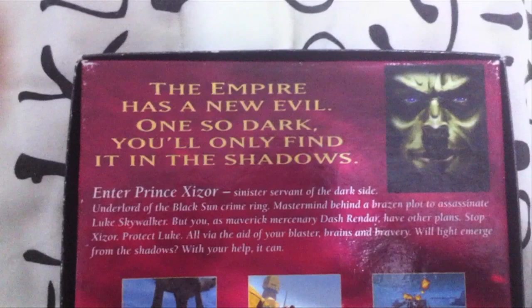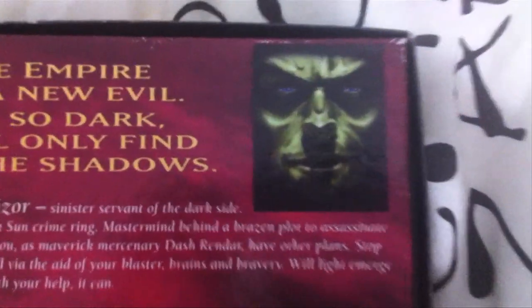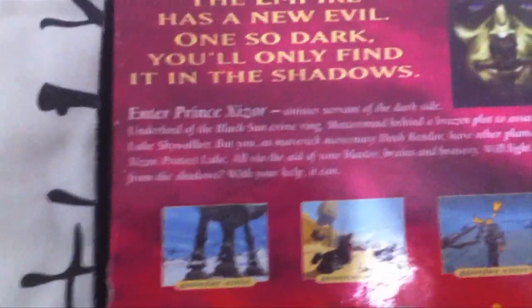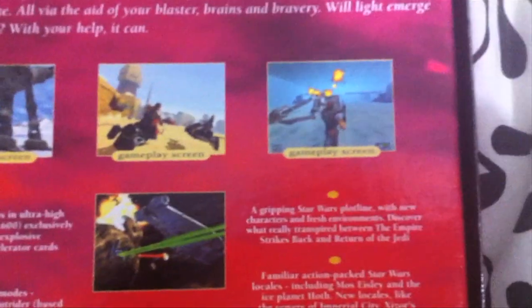"The Empire has a new evil, one so dark you'll only find it in the shadows." So that's the main villain of the game there, which you don't actually fight if I recall correctly. You've got some screenshots here — that opening Hoth level was the big draw for this game, and the cutscenes there. Alright, let's open this one up.